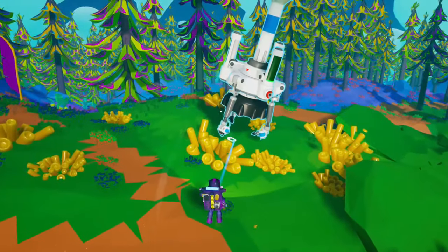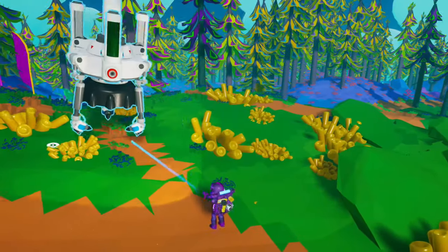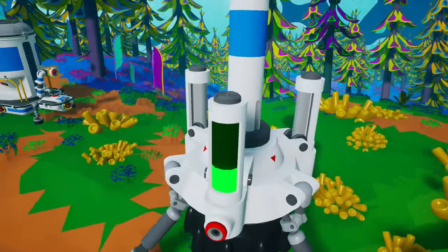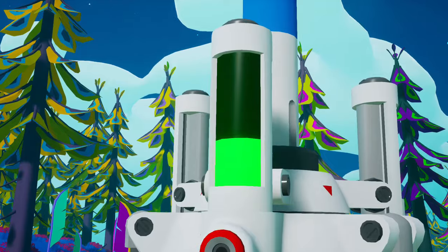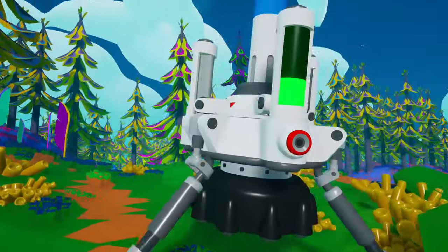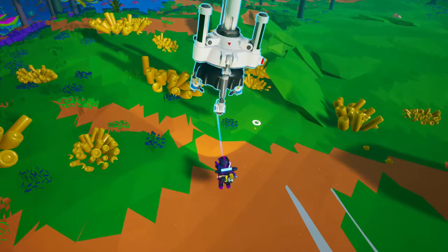First of all, let's see how the extractors work. When you see a deposit of the resource you want to collect, just place the extractor on top of it. The bar will turn green to indicate how many resources the extractor will be able to collect in that spot — the greener the better. So just move it around and look for the place with the highest score.